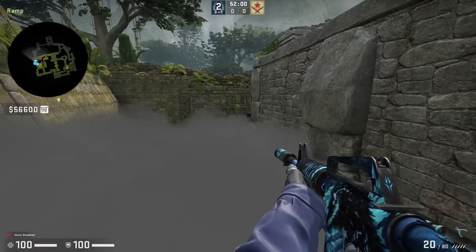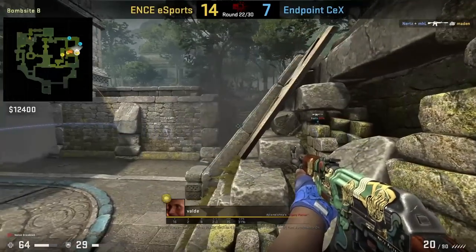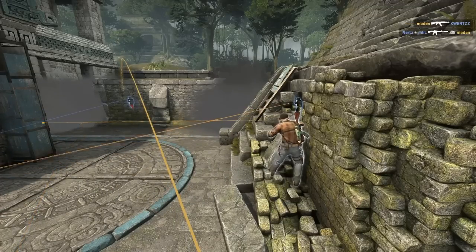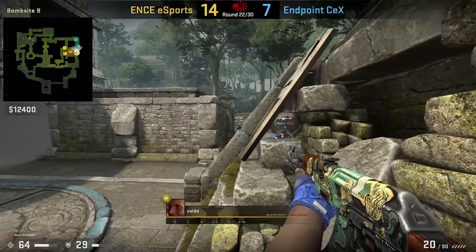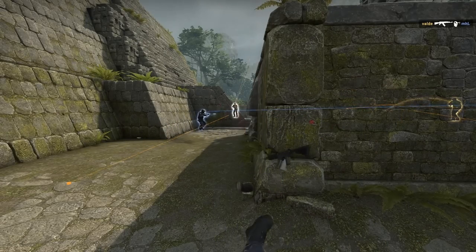Valdi with a very interesting position post plant on B site. He's going to tuck himself into the stairs and use it as cover from long. He will peek long here and there to try to catch the CTs off guard, which he does onto MHL who won't be able to spot Valdi. Valdi has used this position a couple of times in previous matches, and you'll need to keep short smoked off in order to play here.